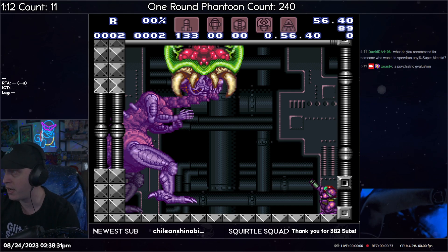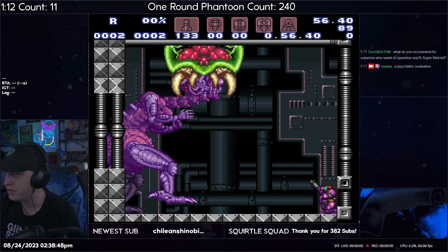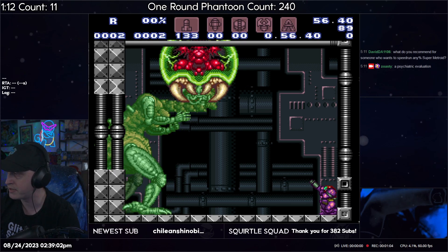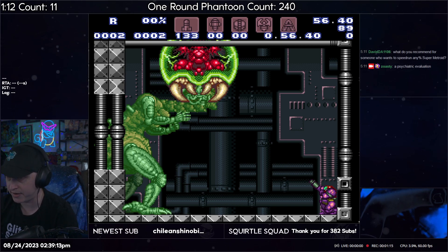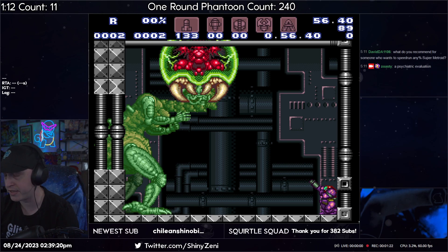Essentially it involves a crouch jump — an angle-up crouch jump — but it needs to be timed later than the original setup from a couple days ago. You can see here that Samus is crouched. She needs to jump — I think it's six frames after the foot touches down. It's actually a seven-frame window instead of a four-frame window.